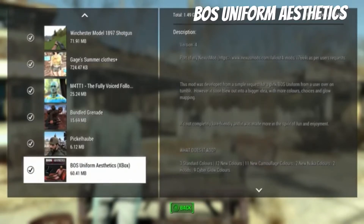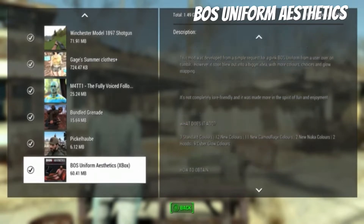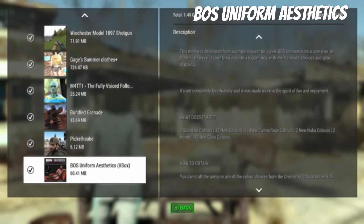Alright everyone, this is the BOS Brotherhood of Steel Uniform Aesthetics mod. It's pretty interesting — I decided to review it because it looks really cool. It has three standard colors, 12 new colors, 11 new camouflage colors, two new colors, two hoods, and nine cyber glow colors that you can change at the armor workbench.